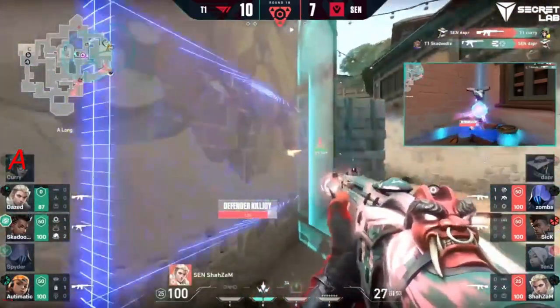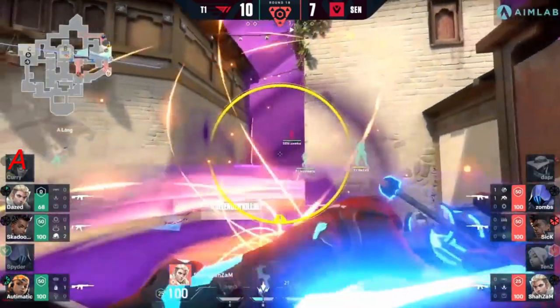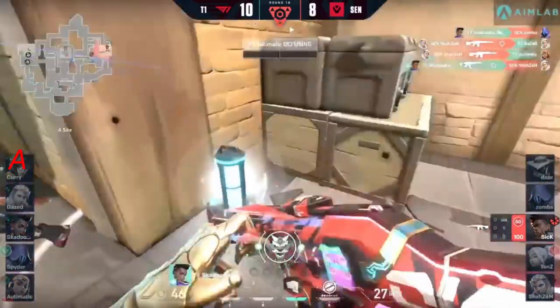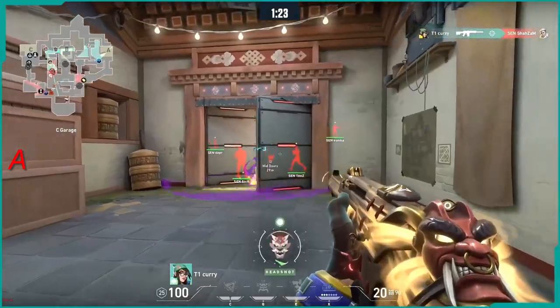Dapper wants to go forward to deny the lockdown but won't be able to get there in time as skadoodle finds the trade. Now going into the shrouded step, trying to make a play forward with all the utility being used. T1 comes out — but does anyone recognize that zombs is coming off the high ground? Yes — skadoodle finds enough damage, but is there enough time? Sick is holding the angle — he's rejuvenated there as well.